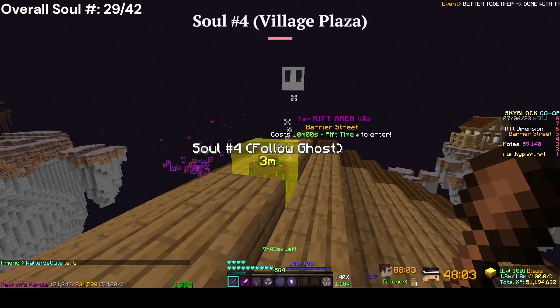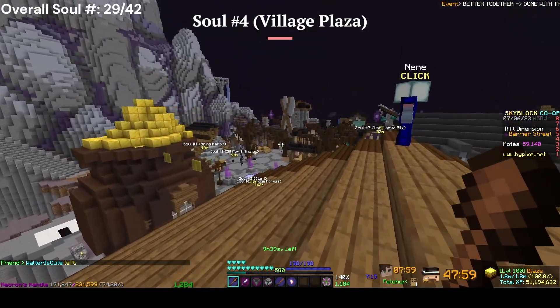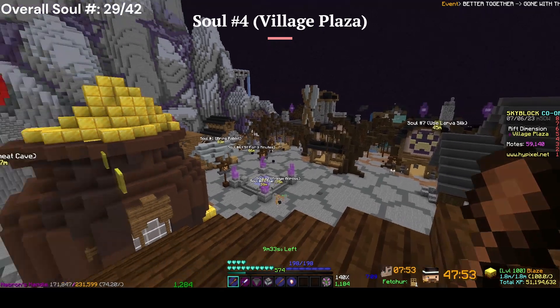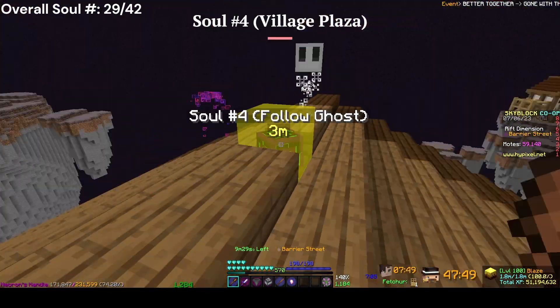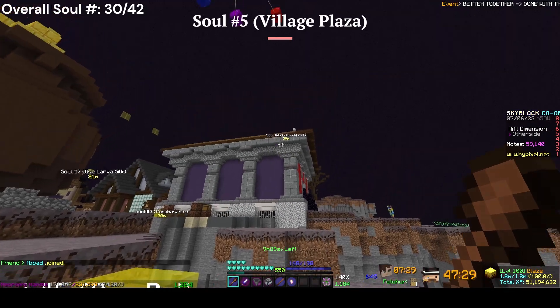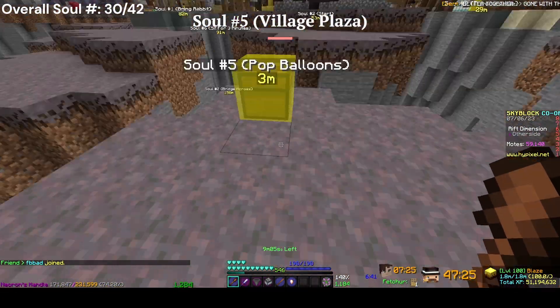For the next soul, you want to follow the ghost — I honestly forget where he spawns, probably somewhere over there, but you can probably see him. Once you follow him he'll lead you up here, and once you get to the last area the soul will be right here.